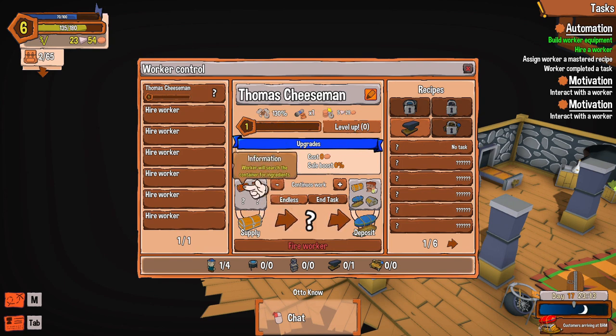It's five silver a day, 130 percent efficiency. Worker will search the container for ingredients — that's what I have right now. Worker will sell result to Timothy, or put the result in the container, or put results into the freight container. I'm gonna put it into the container so I can try to sell them myself.